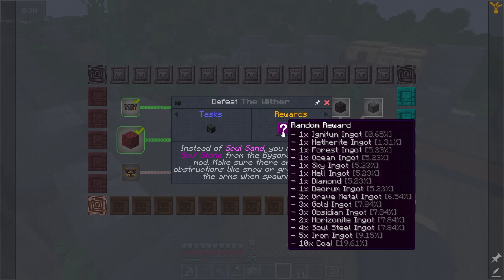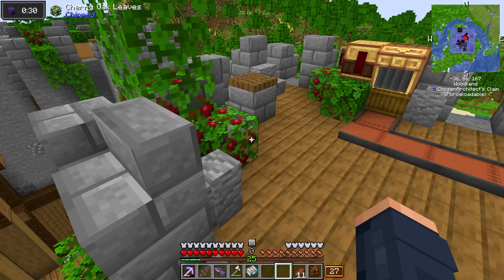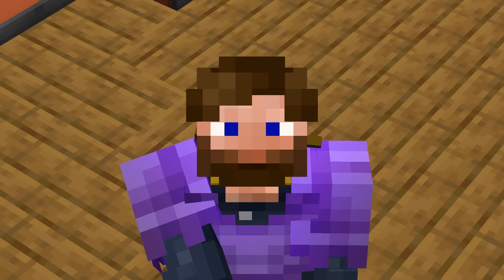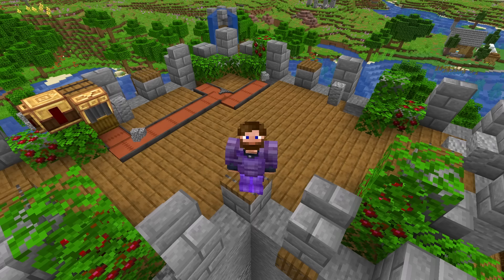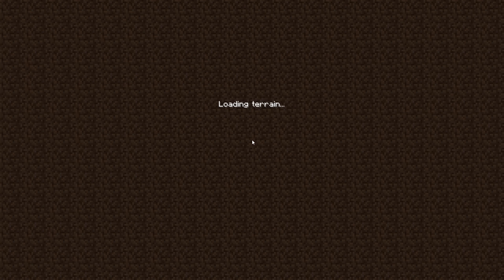First things first, we need to gather some of the materials required in order to take this guy on. Instead of Soul Sand, you must use Soul Stone from the Bygone Nether mod, and I've been told that we can find that in Soul Sand Valleys just by doing a little bit of digging. So if that's the case, off into the Nether we go.